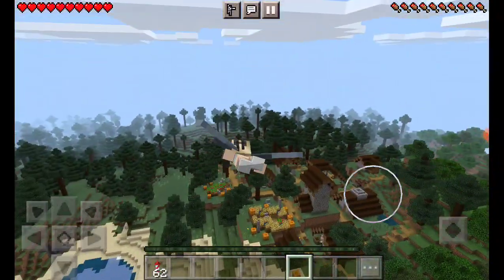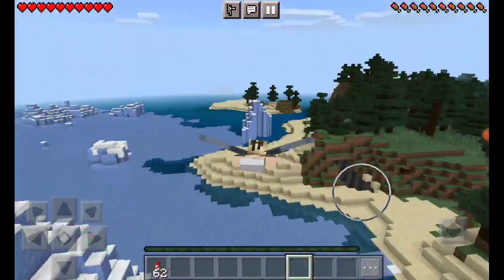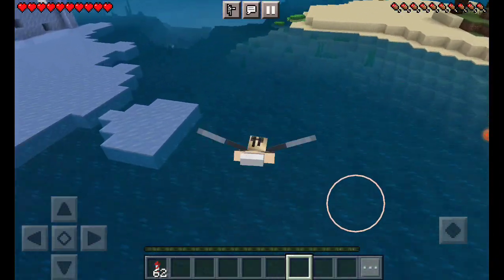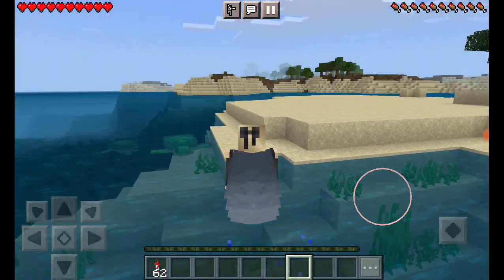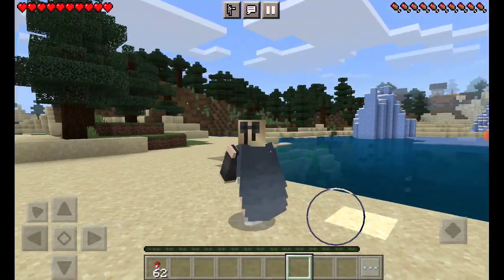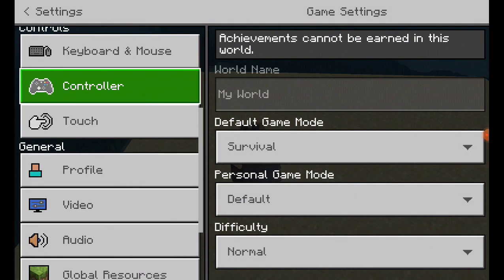I don't want to land near the iron golem because it will take revenge on me! I'll land in the water where it's safe — hopefully there's no drowned or anything down there. And that's how you fly with elytra in Minecraft!